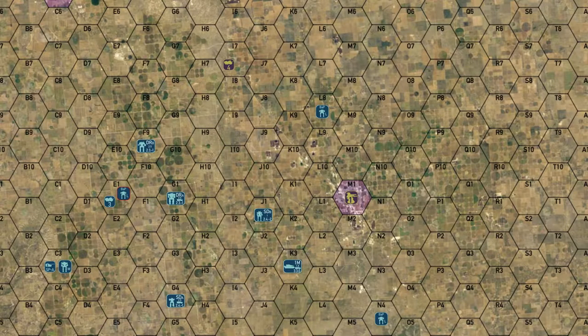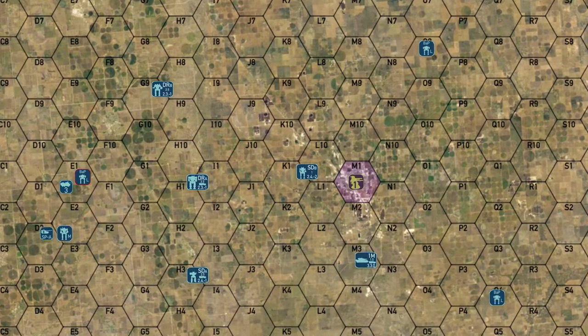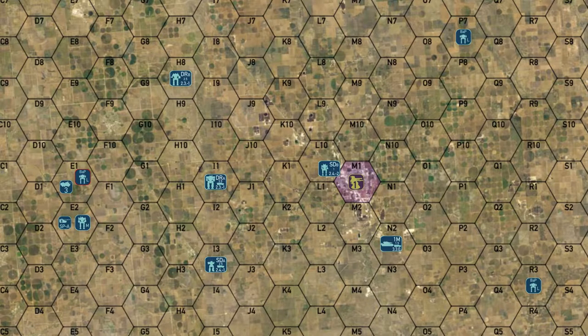Hey everybody, welcome back to the channel and another episode of the Battle for Astrakaz. We're in the south again today. Our units are continuing to move forward and the second lance of our static defense unit is pushing forward into a town, hoping to destroy any Merrick units there.